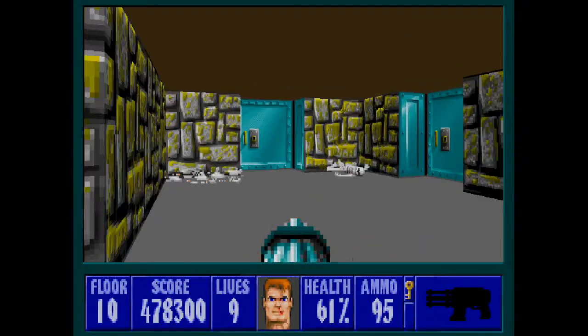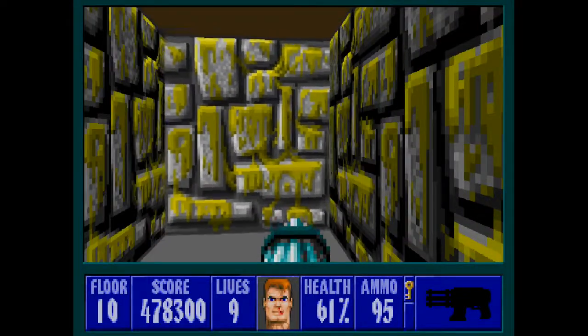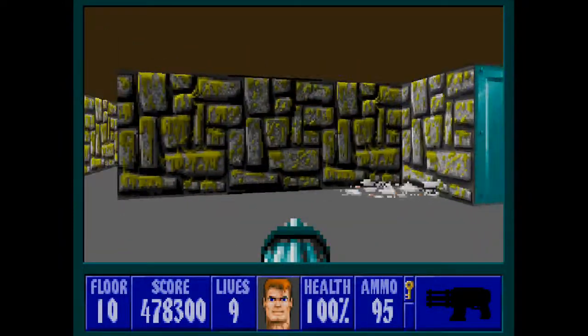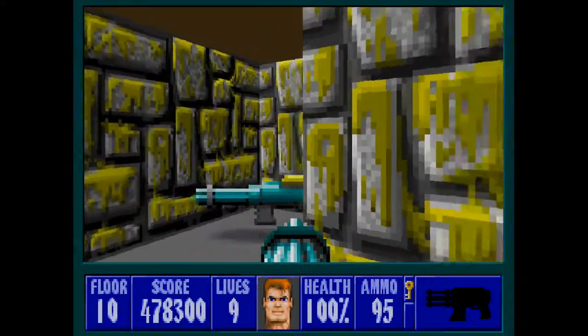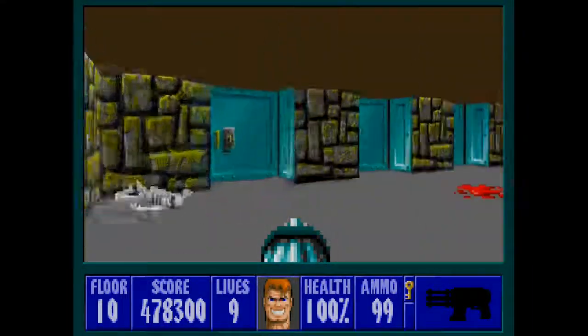This area is the hardest part of the level. First of all, this tiny alcove has a secret with two medikits — both of which I'm going to grab, even if it's wasteful. The second secret in this area is behind us and has a chaingun. Once you go down one of these paths and start shooting enemies, all the other paths will be alerted and they'll start roaming around.